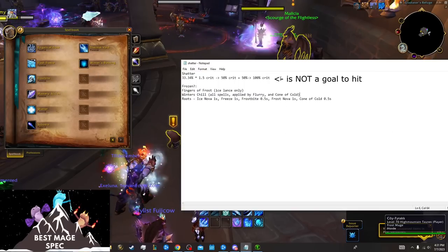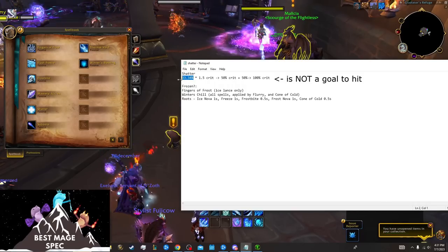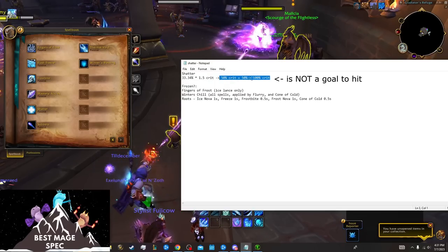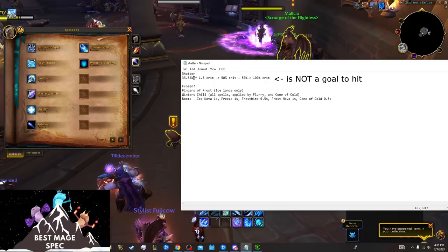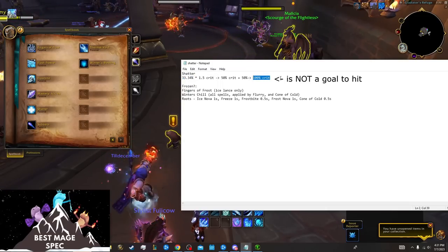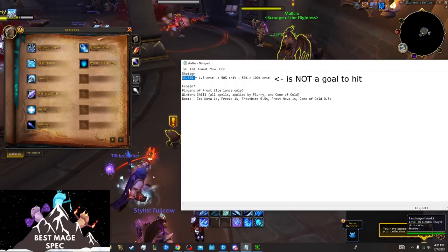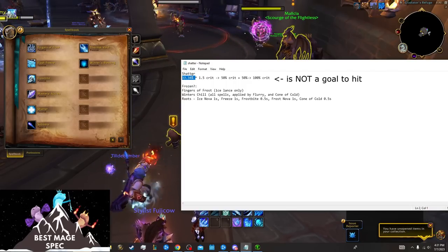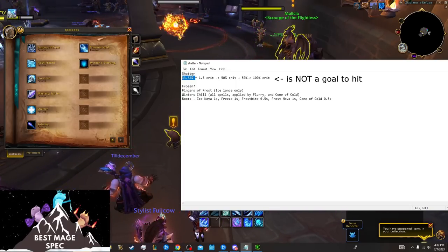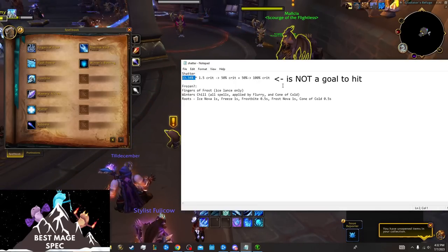What this means is: if you have 33.34% crit and you multiply that by 1.5, you get 50% crit, and then if you add 50% to that, you have 100% crit. So if you had 33.34% crit, you would have 100% crit rate against frozen targets. This is referred to as the crit soft cap for Frost — it's not a goal we hit with our gearing, we do not aim to hit this amount. Unless you get to 100% crit, crit is still valuable, but that's based on your own sims for your character.